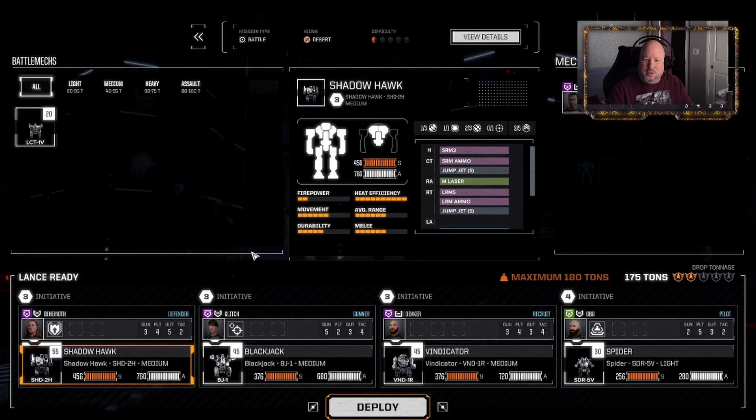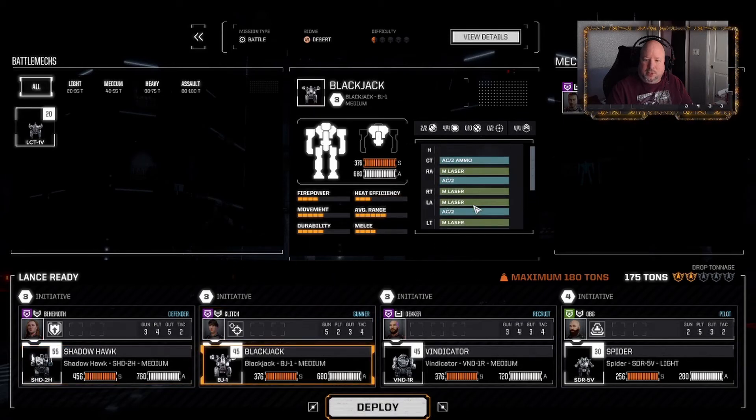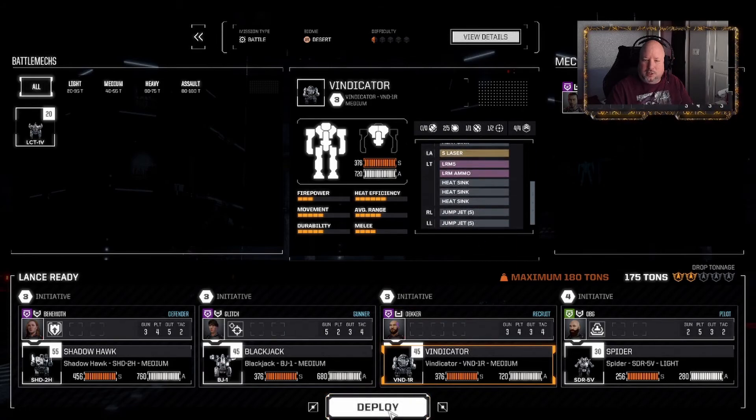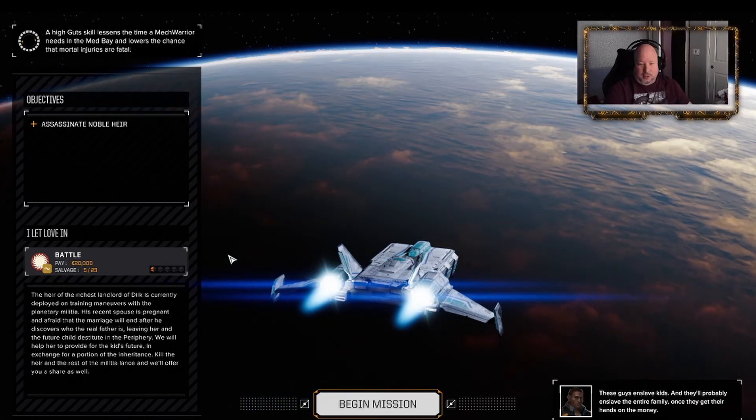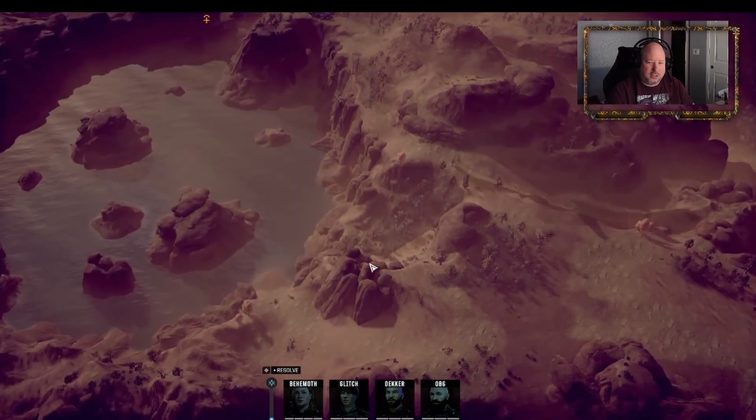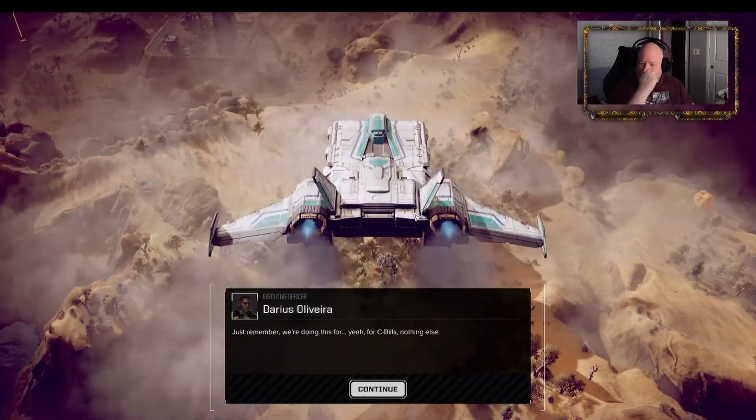Blackjack has a lot of options with his AC2s to split up and medium lasers. The Vindy will do what the Vindy does with Decker, who hopefully doesn't die. On the Leopard, we only have 6 slots. There is no option to expand that. Until we get the Argo, we only have 6 face slots. So we're going to have to really pick and choose what mechs we keep around.